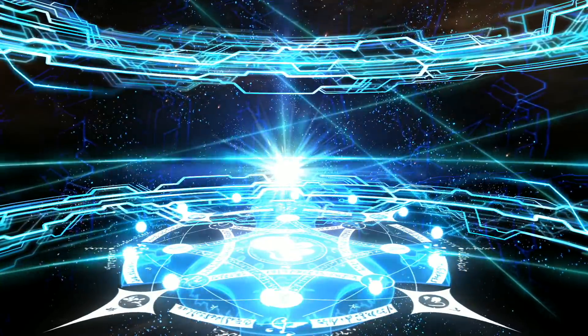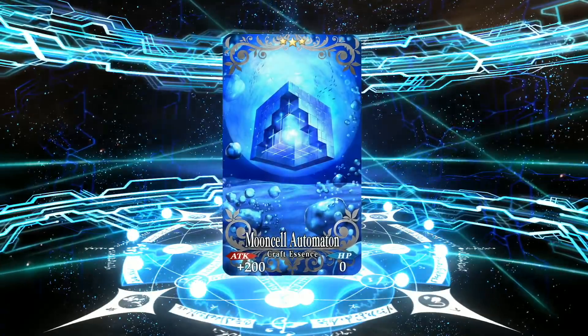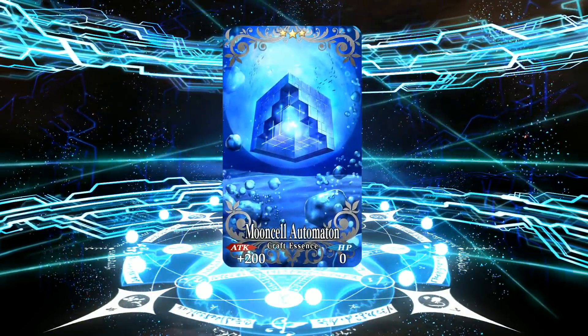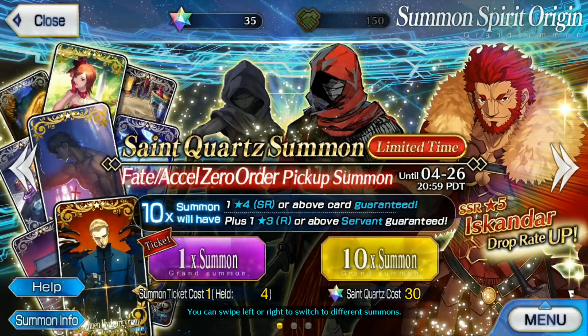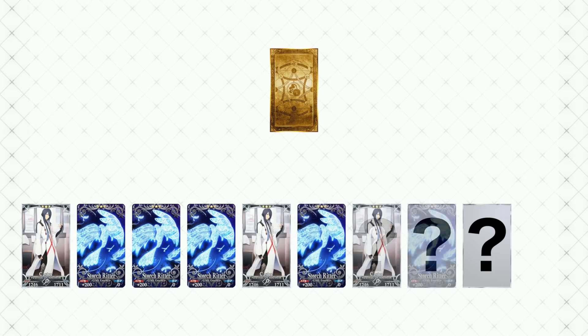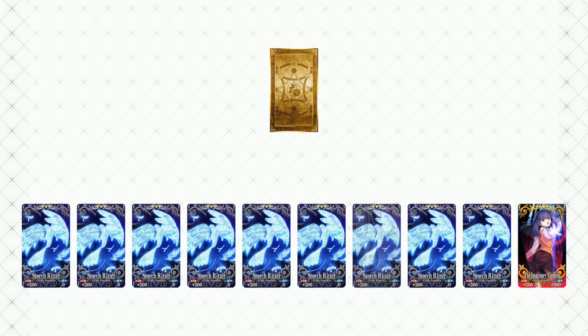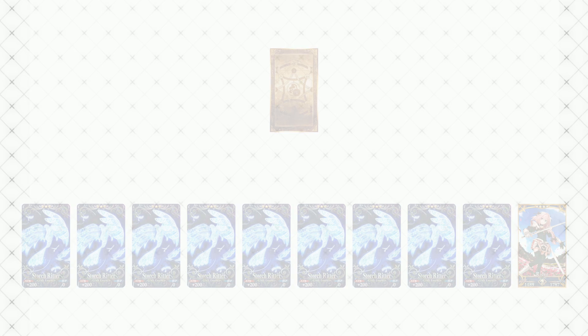Since Delightworks doesn't tell us how the 4-star card and servant are guaranteed, I want to quickly run through the 3 most common theories I've heard. The first hypothesis is the one I explained in my last video: the first 9 cards are chosen normally, just as they would be for 9 single pulls, and the final card would be bumped up if necessary. That means if you haven't pulled any 4-star cards yet and you happen to pull a 3-star card on the 10th, it will be bumped up to a 4-star craft essence instead.